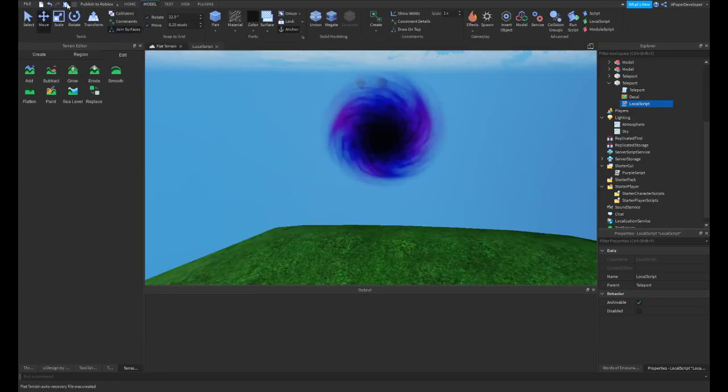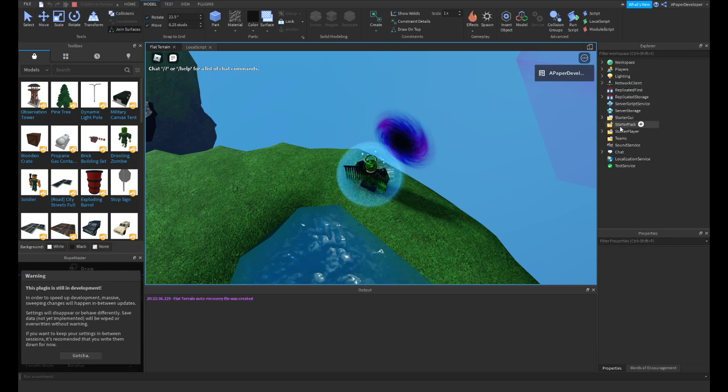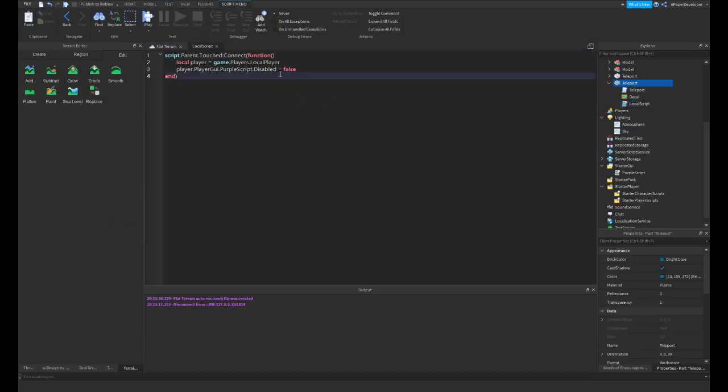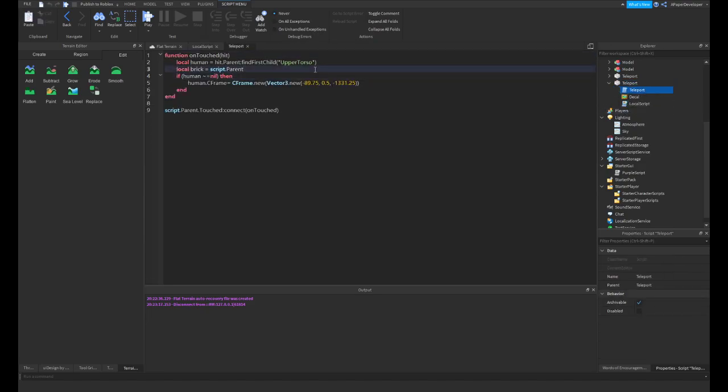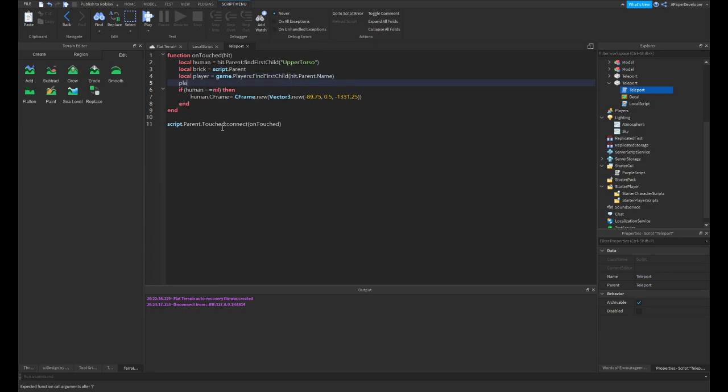So this should work now. Alright, let's go ahead and test this out. Sorry for the consistent errors — I'm just not exactly doing this the best. What we actually want to do is go into our normal main teleport script and do: local player = game.Players:FindFirstChild(hit.Parent.Name), and then player.PlayerGUI.PurpleScript.Disabled = false. There we go, that should work. You can just go ahead and get rid of your local script if you want now.